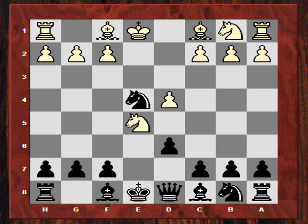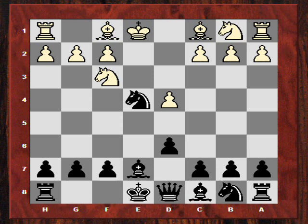White retreated the knight. Now Capablanca didn't play the theory move d5 — he actually played Be7, still a useful developing move. And on Bd3, he decided just to put his knight back on f6.